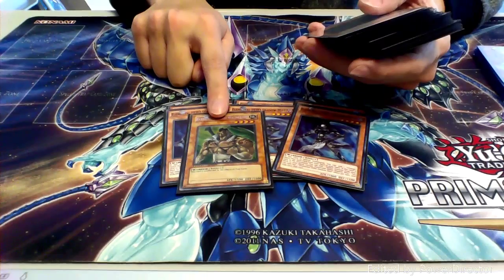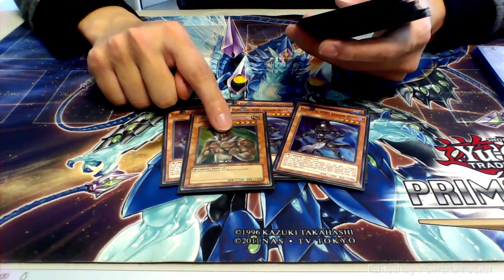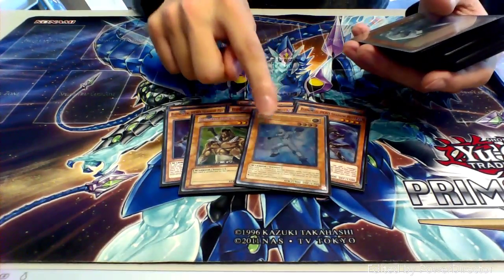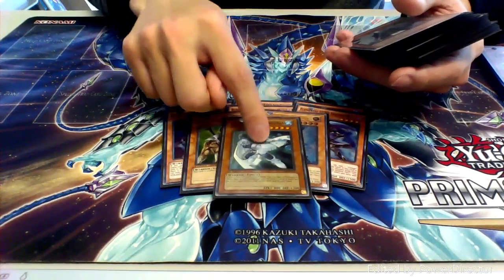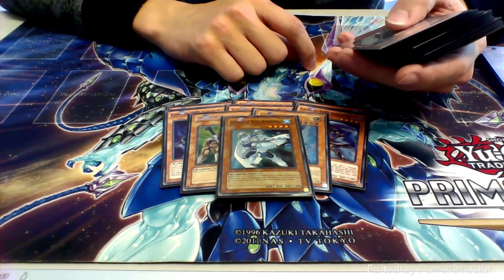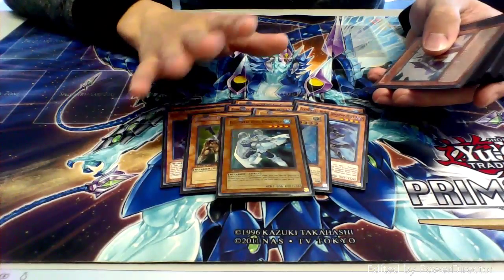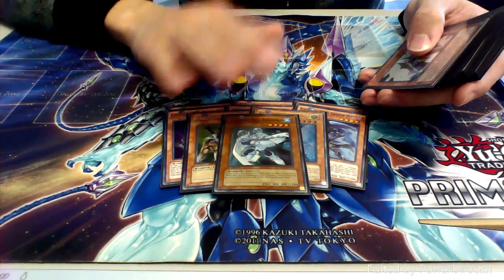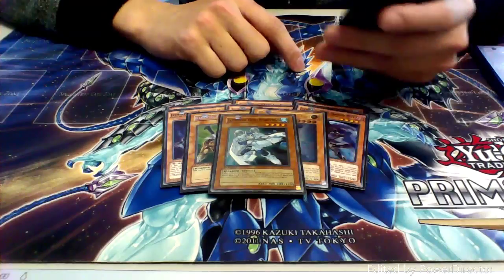For other heroes we're running one copy of Elemental Hero Wild Heart — he cannot be affected by traps, and I run him so I can go straight into Diane if I want. Then we have one copy of Elemental Hero Neos Alias so we can go for Koga. And then we run one copy of Bubble Man for Xyz plays. I don't really care about Bubble Man all that much — I only need one to go for Xyz plays, and I'd rather not have multiple copies in my hand.